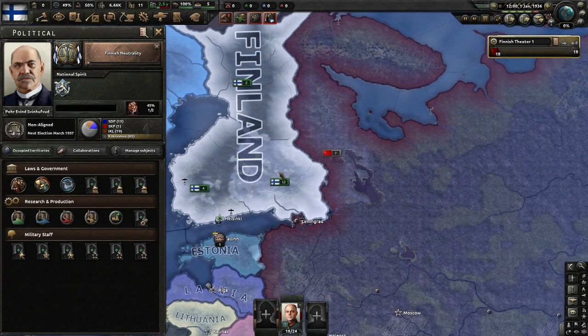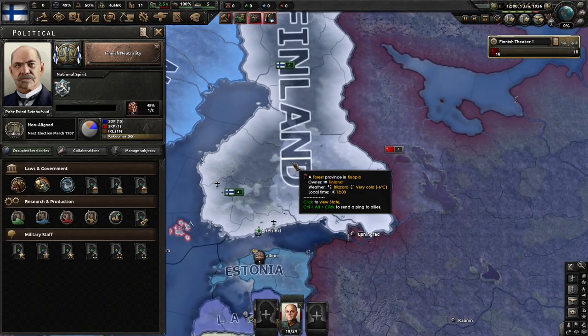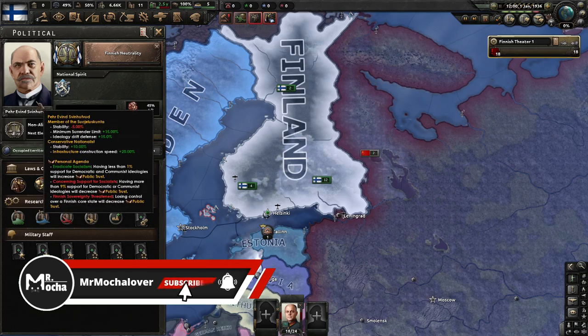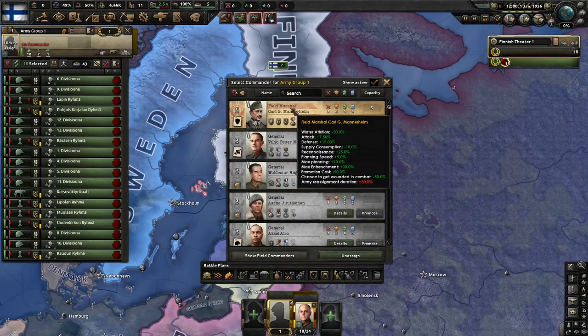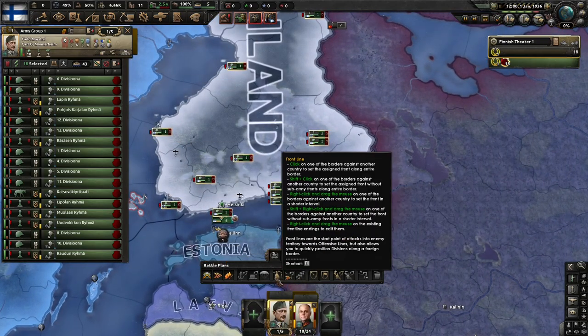Hello everyone and thank you for joining me to start a new campaign in Hearts of Iron 4 Vanilla, playing with the DLC Arms Against Tyranny. I'll be honest, I've not really played this at all. You, me, and everyone else watching are going to try to figure this out. Any recommendations or tips for things that are new in the Arms Against Tyranny DLC, please let me know in the comments below, because we're going to need it.